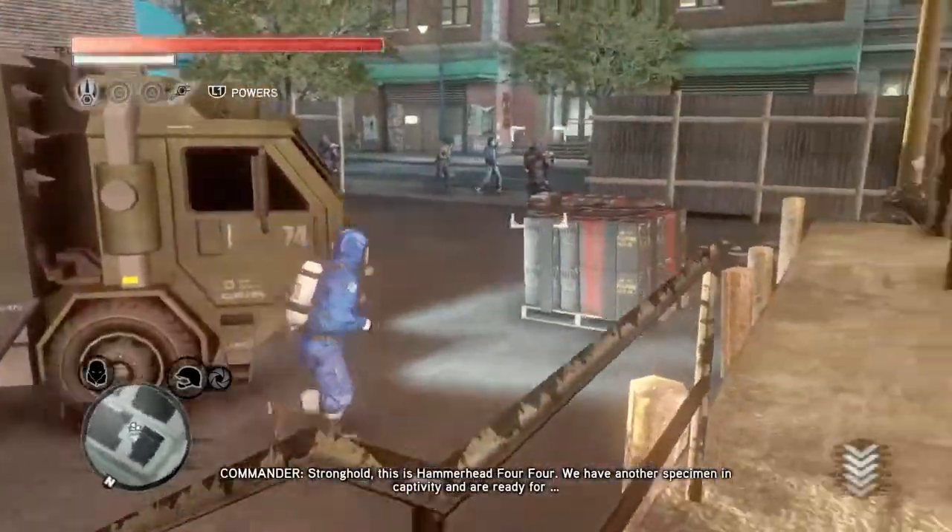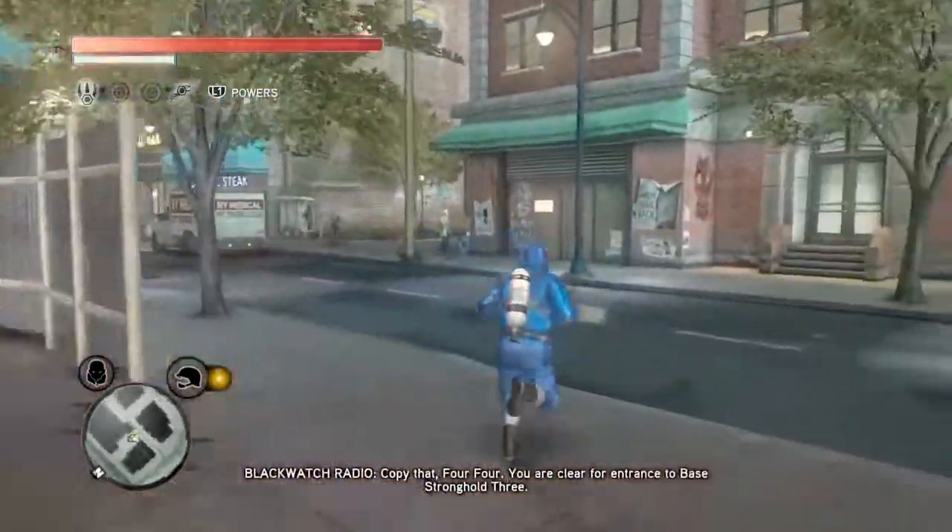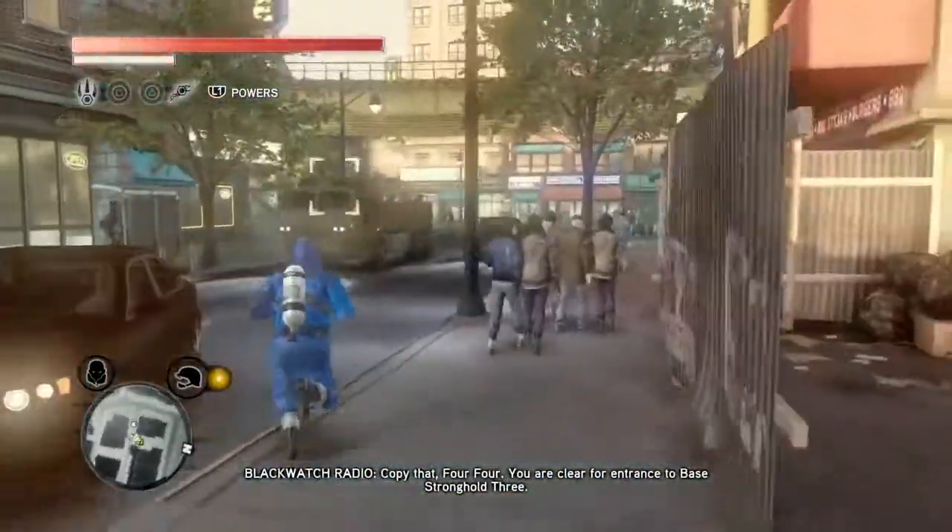This is Hammerhead 4-4, we have another specimen in captivity and are ready for assignment, over. Copy that, 4-4. You are clear for entrance to base Stronghold 3.